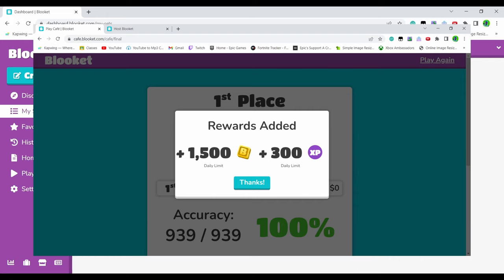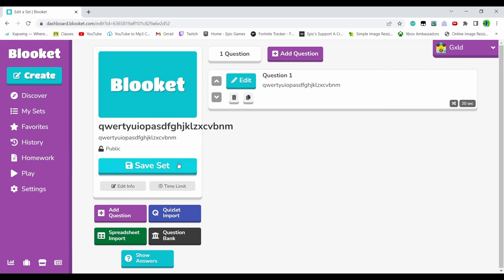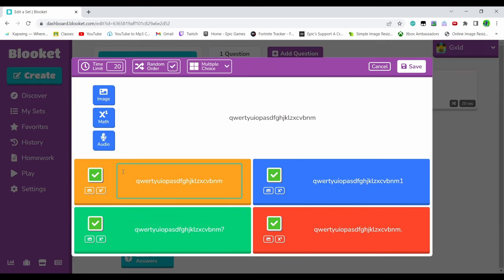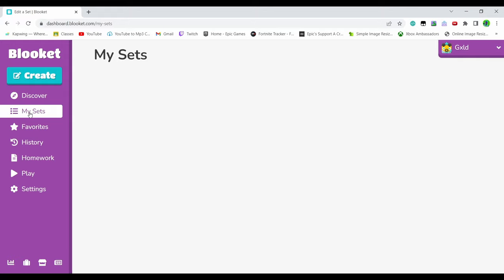I'll put a screenshot up on screen now. First up, you want to just find a set, or you can create a set that has all answers correct — so an easy set. As you can see, all the answers are correct here. Doesn't matter what it is, just make sure all the answers are correct.